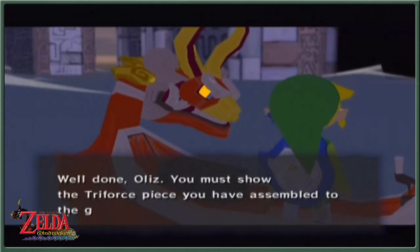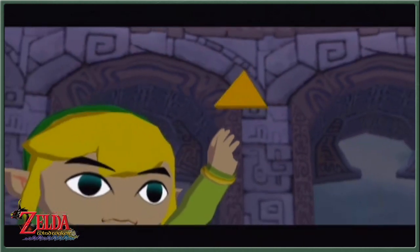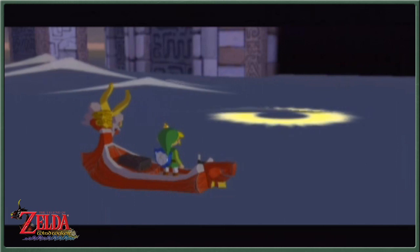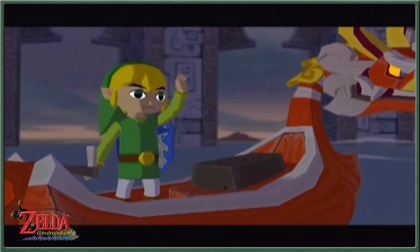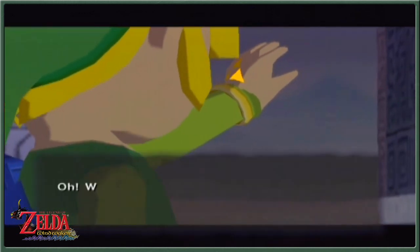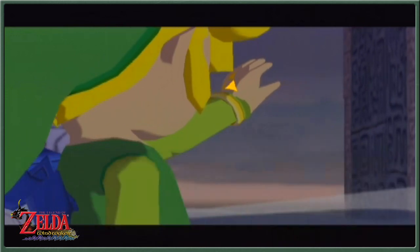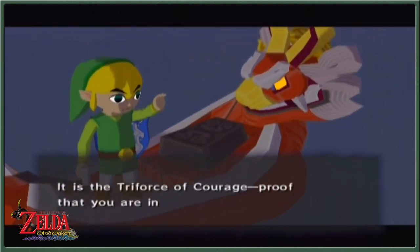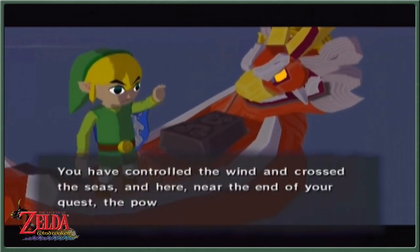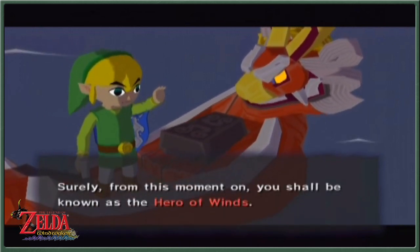'You must show the Triforce piece you have assembled to the gods.' Must be the best glue ever to put that back together — though mystical power is generally really good glue. But I don't want to step down yet — there's one last treasure. King of Red Lions, I can save the world after one more treasure, please. We now have the Triforce of Courage glowing on our hand. 'The Triforce piece now dwells within you — it is the Triforce of Courage, proof that you are indeed the true hero. You have controlled the wind and crossed the seas, and here near the end of your quest, the power of the gods has been bestowed upon you. Surely from this moment on you shall be known as the Hero of Winds.'